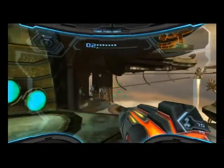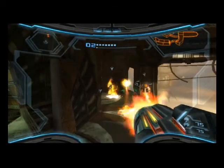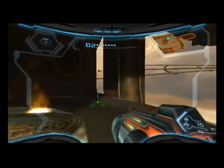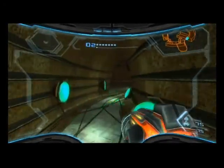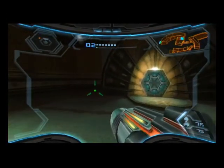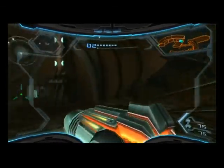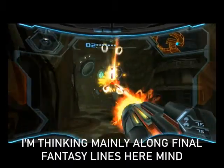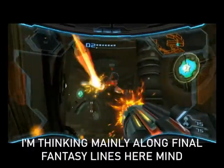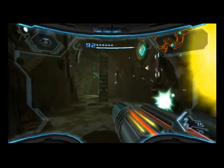The plasma beam is going to rip right through these turrets, leaving them in a burning heap of plasma mess. Something you may notice — when we beat Ghor, we got a fire-based weapon. When we beat Rundus, we got an ice-based weapon. Gandrayda's transformations included electricity. The three hunters in this game are designed to represent the three main elements you see in RPGs — fire, ice, and electricity. Funny how that works out. Also, with the plasma beam, we don't need to use the grapple suit on those anymore.